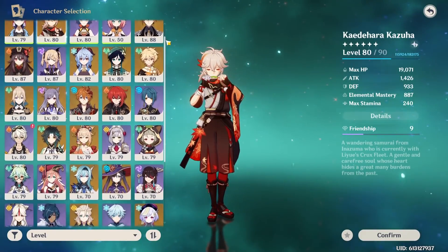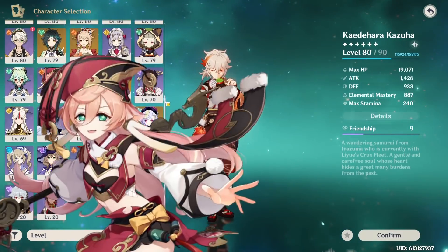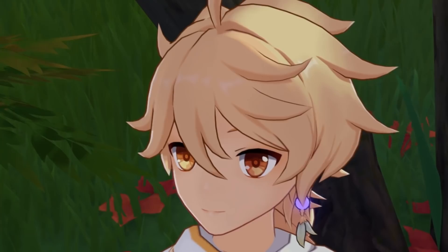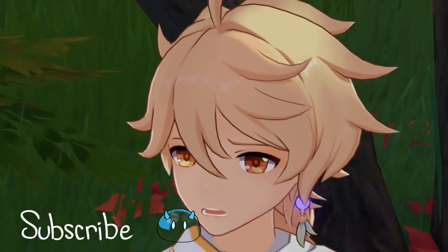37 characters and 37 tips, and I'm gonna be honest — some of these characters, to say I scraped the bottom of the barrel would be a generous statement. Some of them have the mechanical depth of a puddle and nothing extra to do outside of just the basic stuff you can read on the skills.